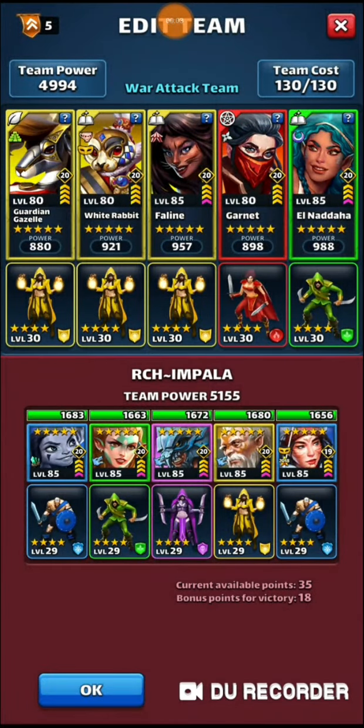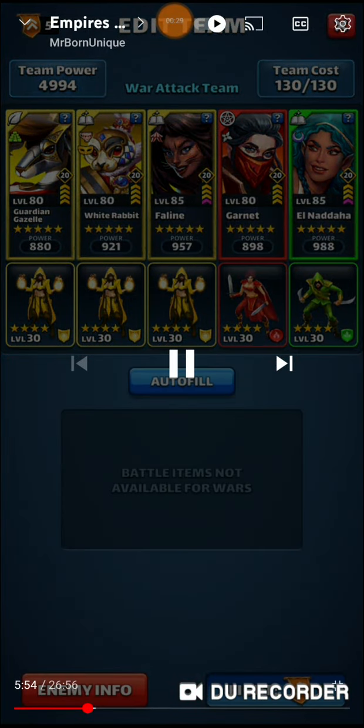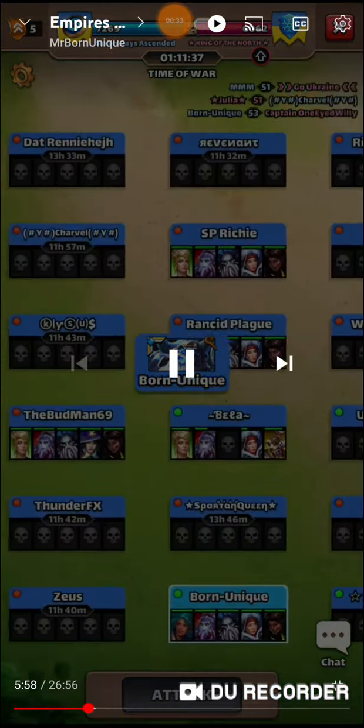All right, I said I was going to do this. So we got Mana Charge with Garnett, fast with Failing, fast with White Rabbit, average with Guarding Gazelle, fast with El Nada, against fast Morale, fast Quenelle, slow Ludwig, average Wolf Game, fast Failing. So let's start this up.